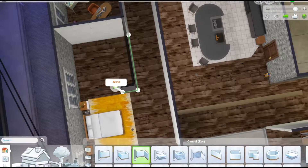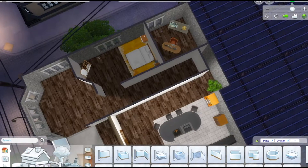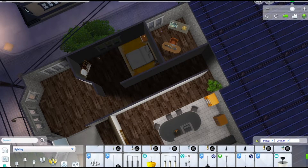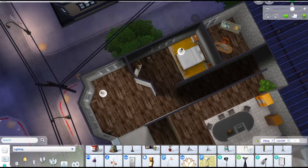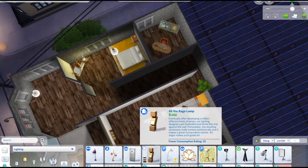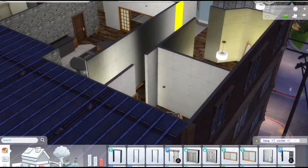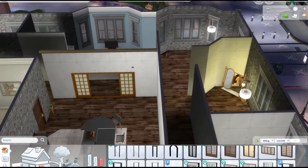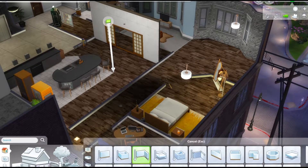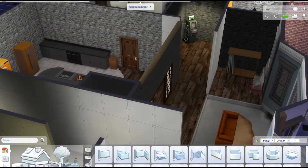I started off with an open layout when I moved June in, just so I could play a little and figure out his personality before building. I had no idea what I was trying to do, so you're literally going to see this apartment change from one idea to another. I started thinking I'd keep an open concept with a few walls, but it wasn't working out, so I ended up creating actual rooms. It turned into a three-bedroom apartment.